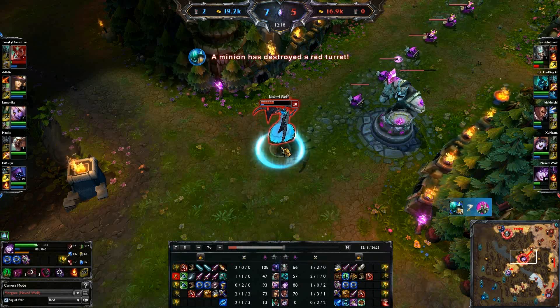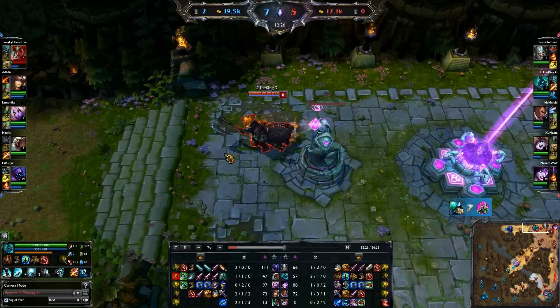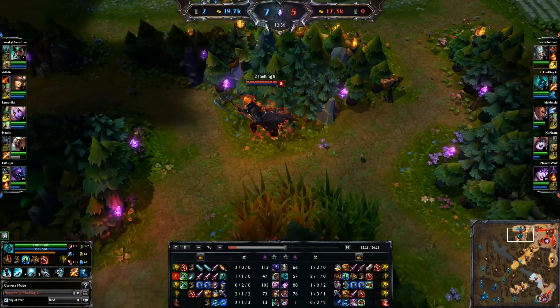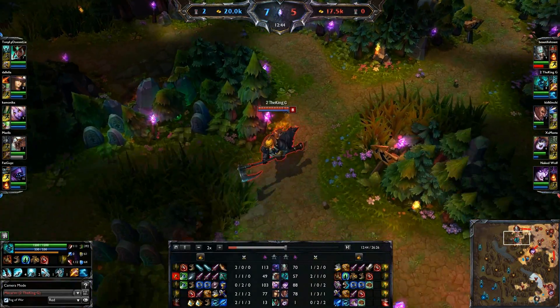Now if I look at my items, I'm 2 and 1 right now. I decided to go back, I died, and I buy — I got my Reeboks tier ones. There's so much pressure top lane. I don't know what to do. Jax needs to do something.